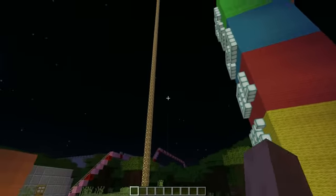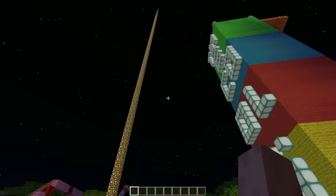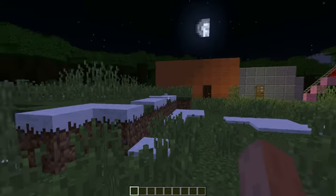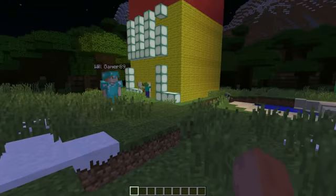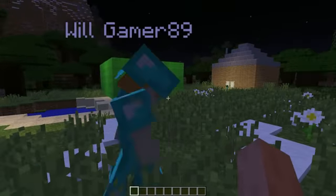So Will, are you around here somewhere? Yeah. Okay, where are you? I'm up here! Why don't you show us this green building.